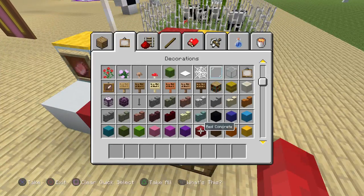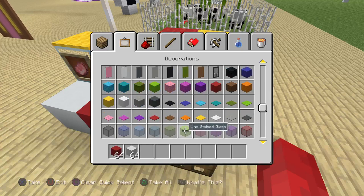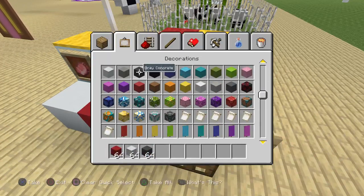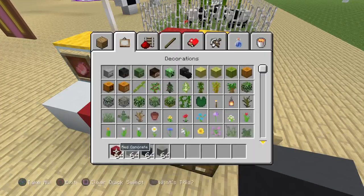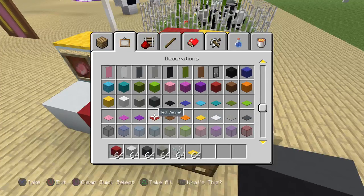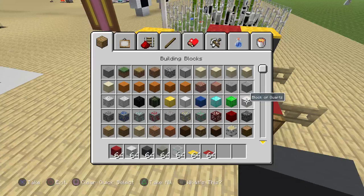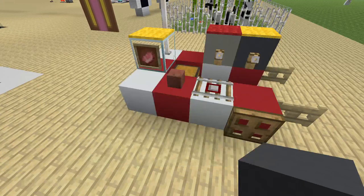What you guys are going to need: red concrete, white concrete, gray concrete, white gray concrete. You guys are going to need a block of glass, yellow carpet, red carpet, block of quartz, and quartz slabs.